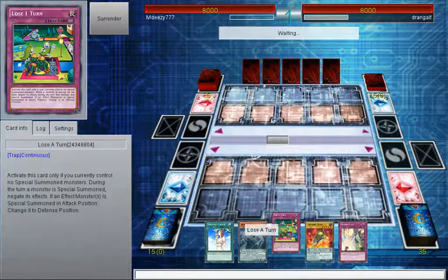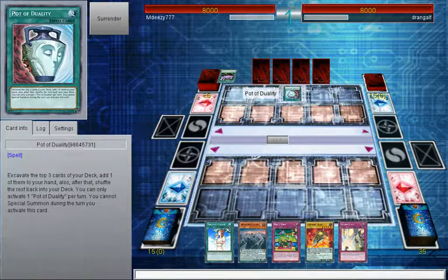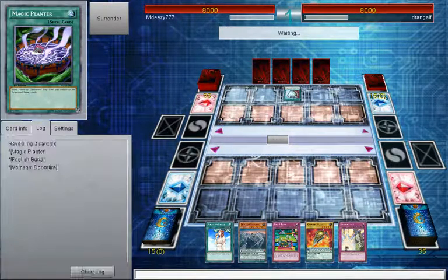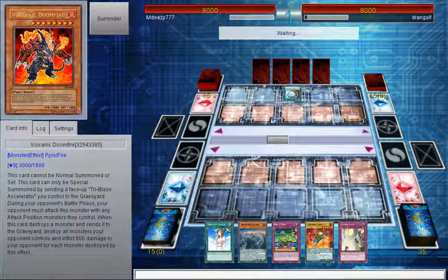We just get Scout in hand with Trap Cart. Decent, but we don't get to go first - that is always a problem. Potter Duality. Volcanic Doomfire? Really on Ranked, Volcanic Doomfire. So he's playing Volcanics.